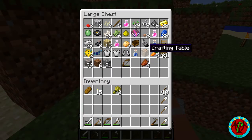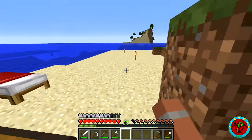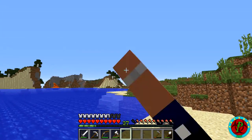I also found a skeleton spawner where I found a Power Four book — that was very nice. Been killing some witches to get some of these instant health potions. And I found this in a village. I recorded it last night just to show it off, but it's over in that direction.